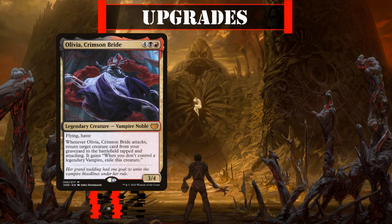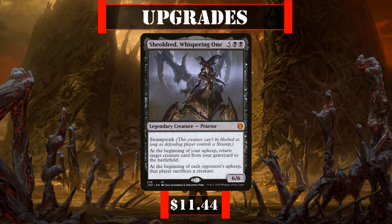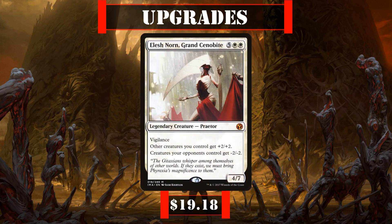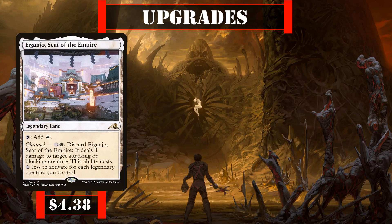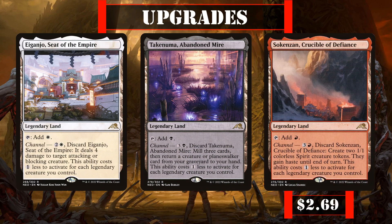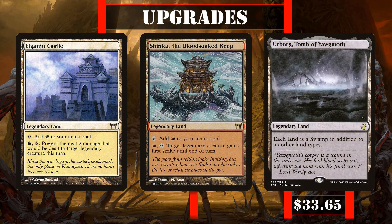For further upgrades, Olivia Crimson Bride and Junji the Midnight Sky are both solid legends that fit with our reanimation game plan with their on-attack and on-death reanimation, as does Sheoldred the Whispering One who can reanimate our creatures by just existing while also forcing our opponents to sacrifice theirs. Elesh Norn Grand Cenobite would also make for an excellent creature addition, her passive being infuriating for our opponents to deal with, especially with Dehada protecting her. For additional legendary lands, Eiganjo Seat of the Empire, Takenuma Abandoned Mire, and Sokenzan Crucible of Defiance are all decent options, while Eiganjo Castle, Shinka the Bloodsoak Keep, and Urborg Tomb of Yawgmoth are more expensive options offering very solid abilities. Avacyn Angel of Hope makes for a superb if costly creature addition, and Valrath Stronghold serves as another legendary land that helps get our legendary creatures back into play.